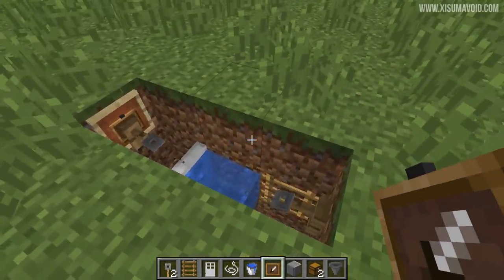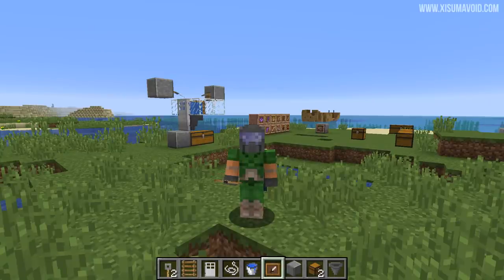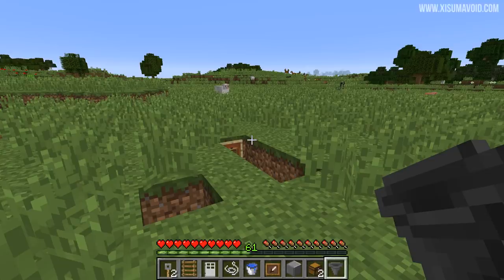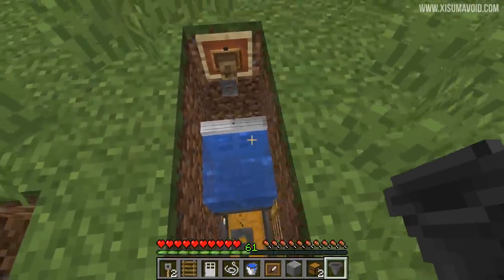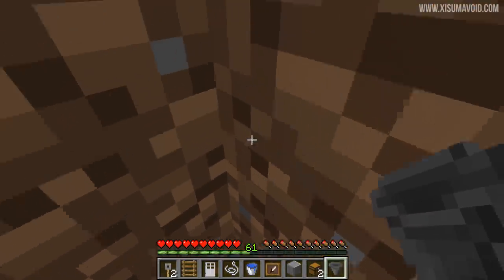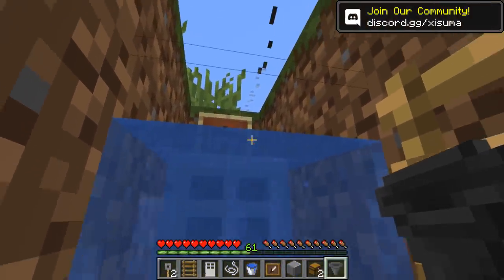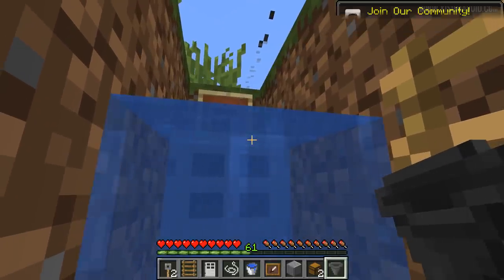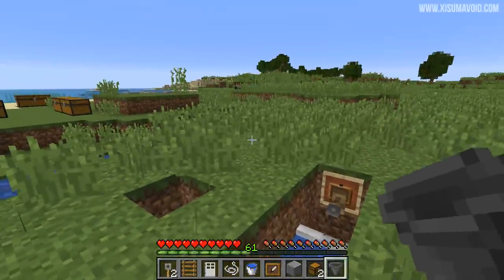And that is actually the complete farm — as you can see it's incredibly simple to build and uses hardly any resources. You're obviously going to be using this in Survival Minecraft. Getting in and out is easy thanks to the ladder. An important thing is that you need to be standing on top of the chest, backed all the way into this corner, and aim where the item frame is behind the door, as far to the right-hand side as you can. When you aim in that sweet spot it will catch very frequently and you will have a very efficient farm.